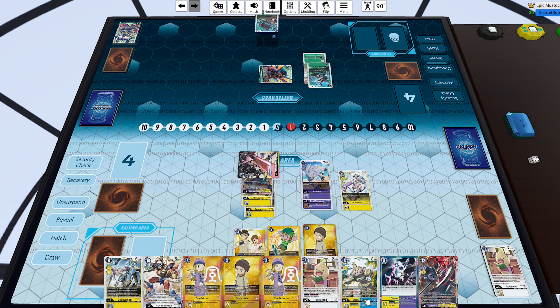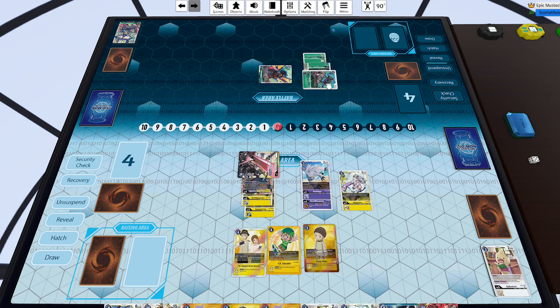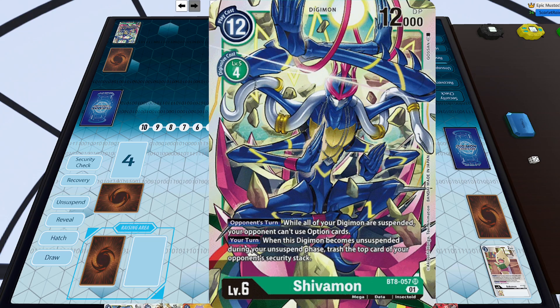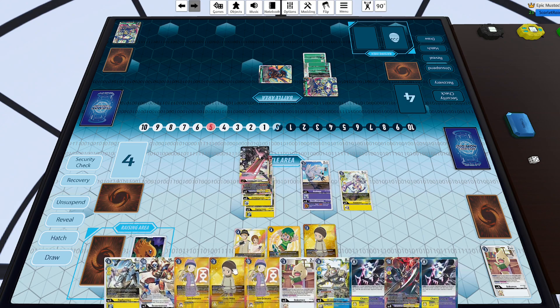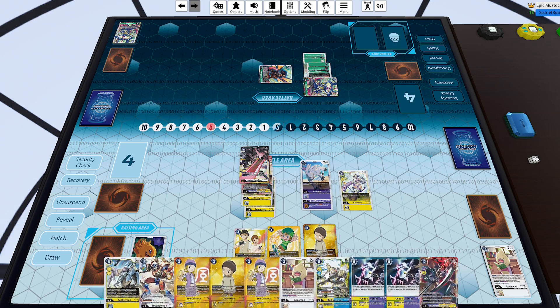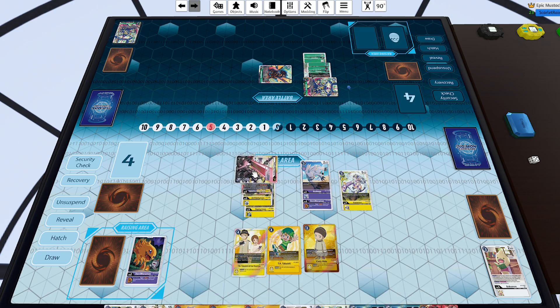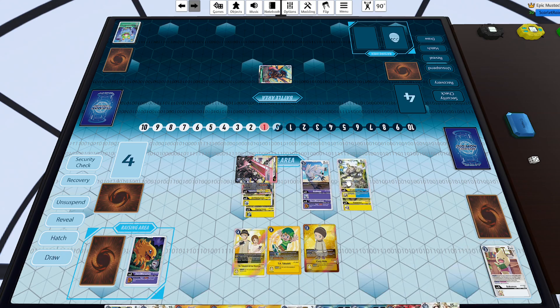We see Monochromon digivolve for two. Nidhogg swings into security putting me to four memory — he probably doesn't want to swing again with Monochromon because that would let me proc TK Kari. He Digisorbs two into Pistmon, and Nidhogg here would be absolutely huge but unfortunately he doesn't have it — goes Shivamon instead. While your Digimon are suspended, opponent cannot utilize option cards, so I can't use Chaos Degrade. But it doesn't really matter — my opponent has no blockers and I can just slowly pick away at his Digimon. I swing over Shivamon anyway.